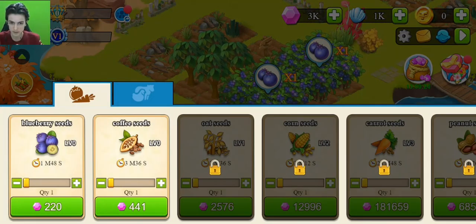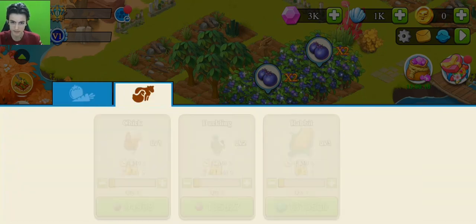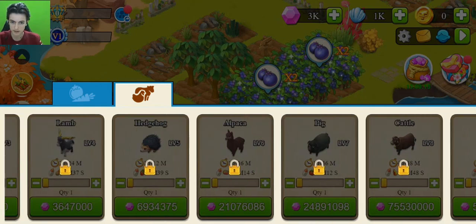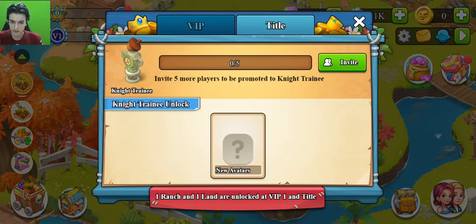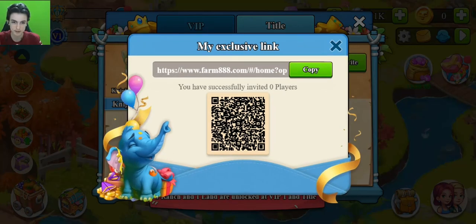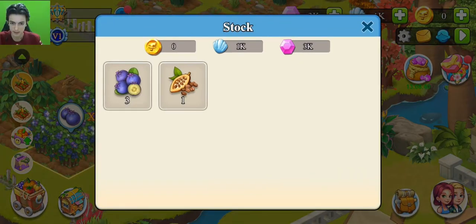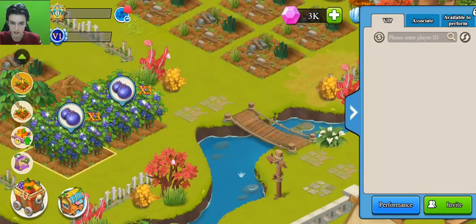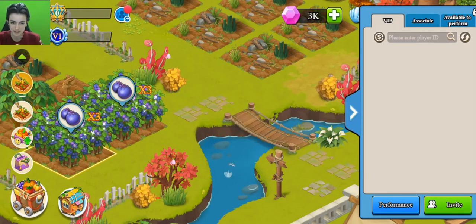In this section you can see all the seeds. You can unlock more expensive ones by upgrading your level. Animals for the ranch also require level upgrades. To upgrade to Title 1 you need to invite five more players. This is the invite section — your invitation link to share with friends so you can withdraw and earn commissions. You can also associate with friends by entering their ID, but you need to unlock VIP5 for that.